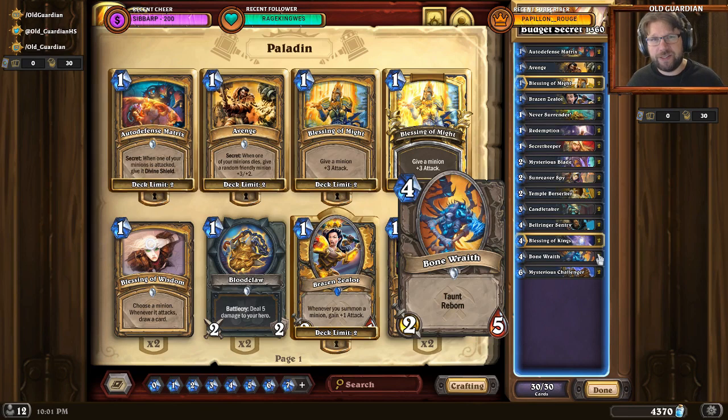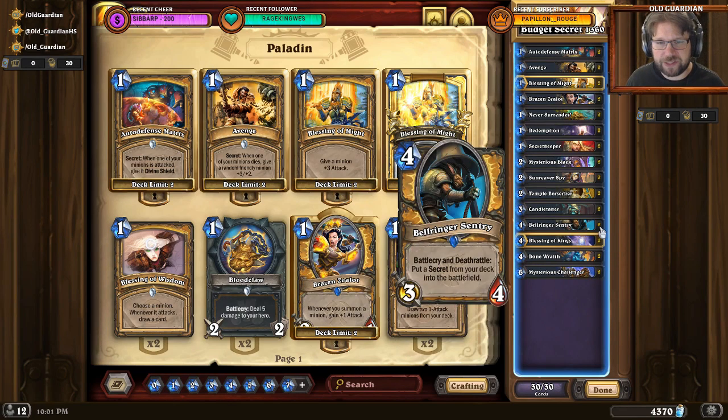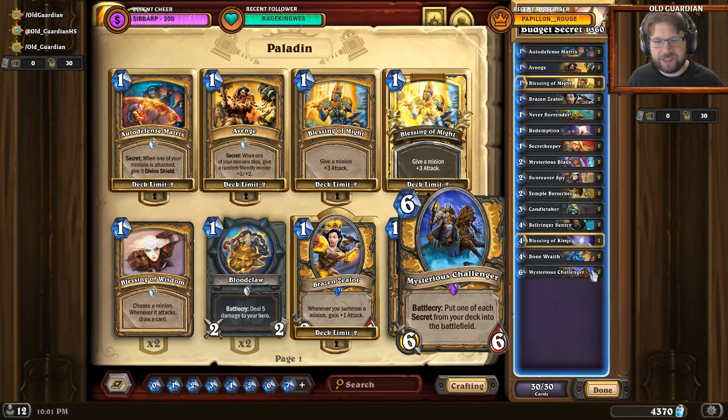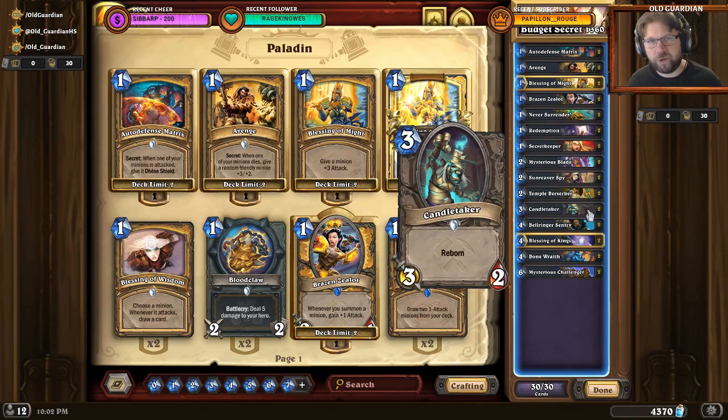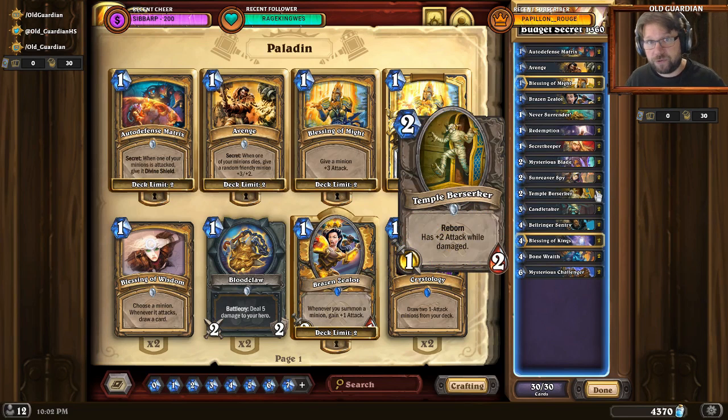And now that secrets are easier to get on the board with the Mysterious Challenger, adding the Bellringer Sentry — a Christmas tree of secrets — plus the Mysterious Challenger, a couple of Reborn minions on the board: what can an opponent even do at that point? Well, the real answer is that they can hit me in the face, because I'm not using any copies of Noble Sacrifice. And I'm not using Noble Sacrifice precisely because I want my Reborns to be resurrected.